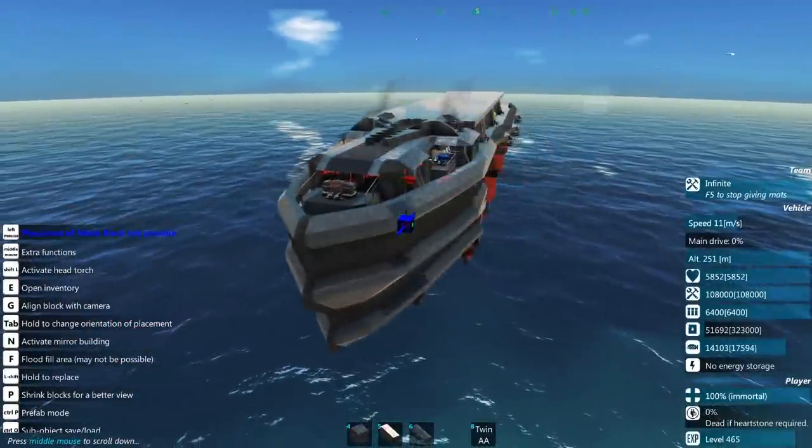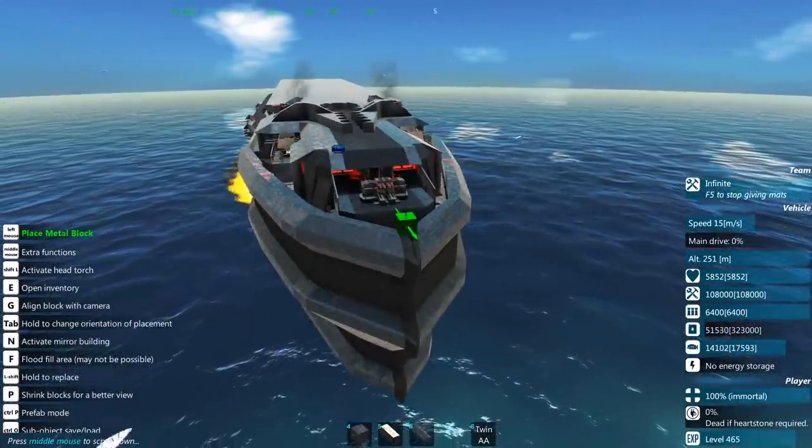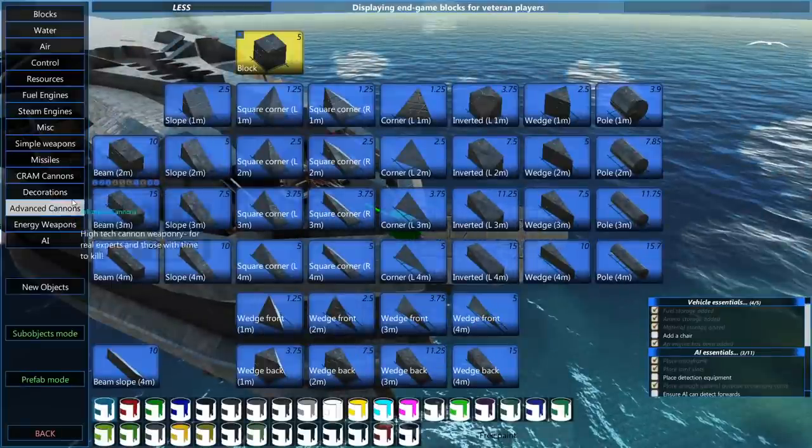We now have a total of five small engines throughout the craft, and any two of them can support the craft completely. I'm going to be adding one more near the end. Is this a waste? Potentially not, if we go down the route of shields.